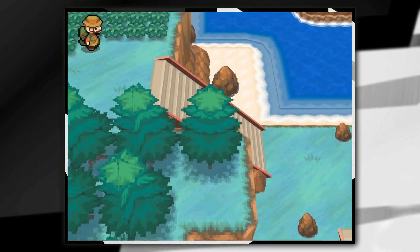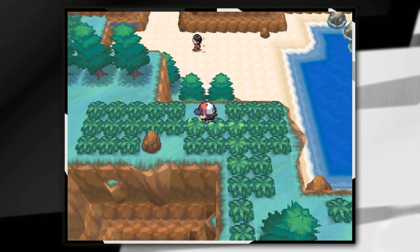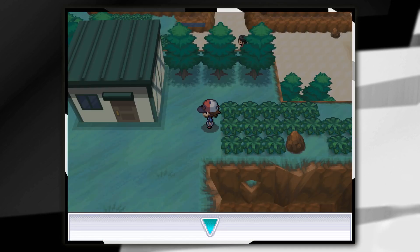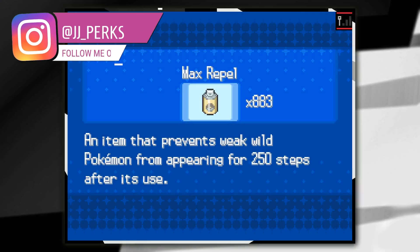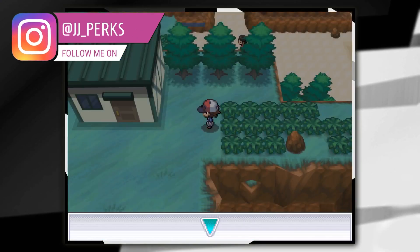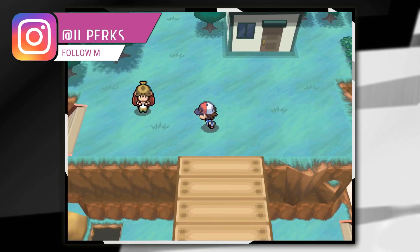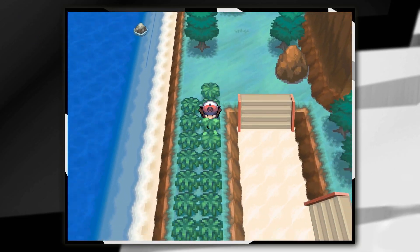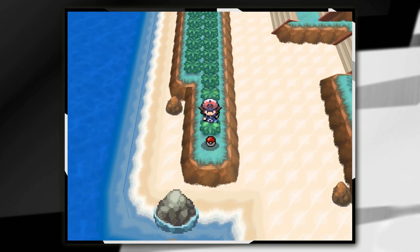You're then going to get onto land. Go up all these stairs, go behind this trainer, and carry on going towards the left hand side. I'll use another Repel here as I just ran out. Run past the house, carry on going left, go past that trainer, and down all these stairs. Keep going left until you get to this thin layer of grass.